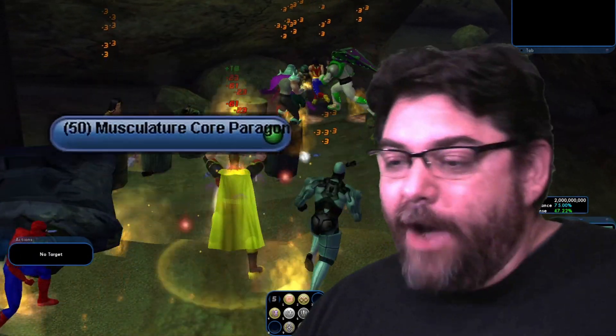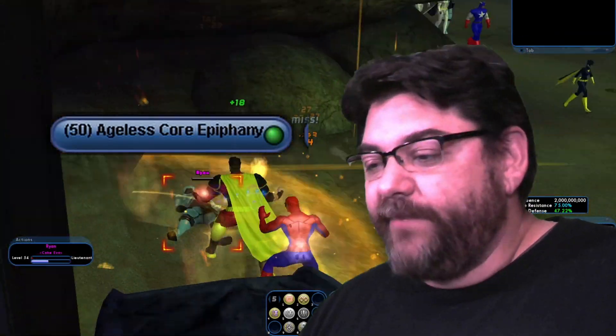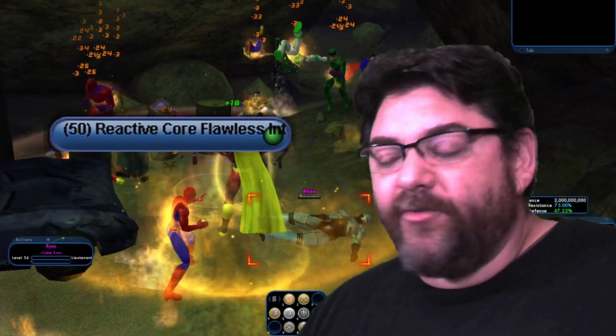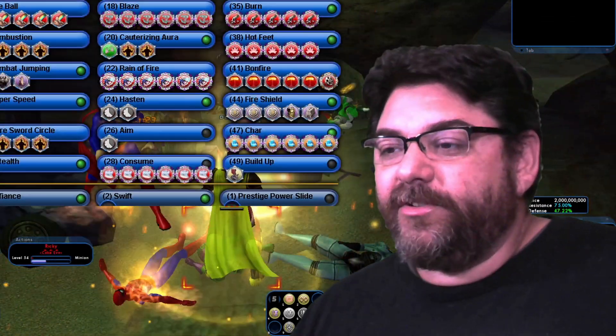Now for our Incarnates: for Alpha, I have the Musculature Core Paragon. For Destiny, I have Aegis Core Epiphany. For Interface, I have Reactive Core Flawless Interface. And then finally, for Hybrid, I have the Assault Core Embodiment. So those are the Incarnates.